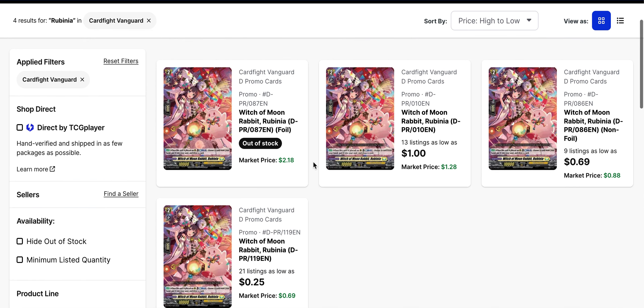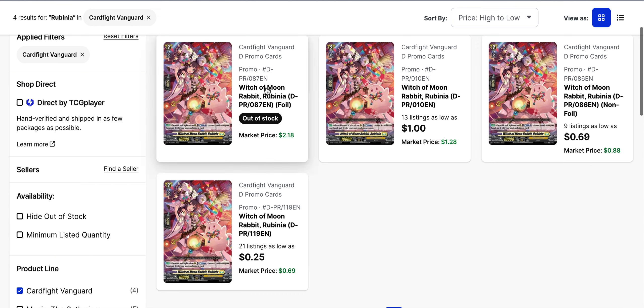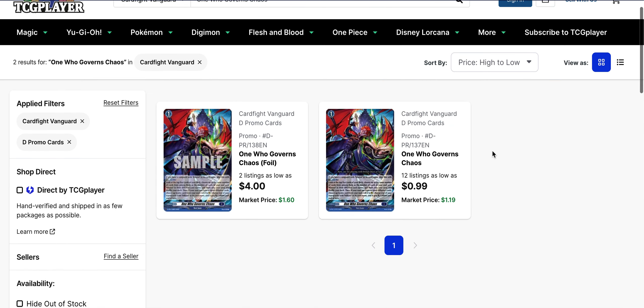Witch of Moon Rabbit Rubinia — the main reason I wanted to call this one out is that one of the promo versions is out of stock. Every single variant of this card is a promo. The original one from the Set 2 sneak peek is $1.00 right now and still has 13 listings. I think the one that got bought out is because it doesn't have flavor text, so it reads more as a full art. There are still plenty of copies available, but if you want the non-flavor-text version, it's gone right now.